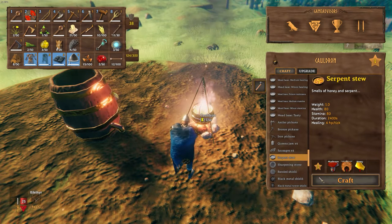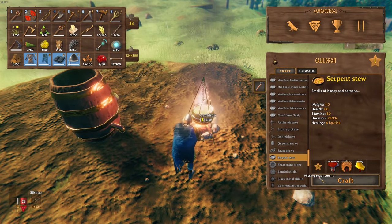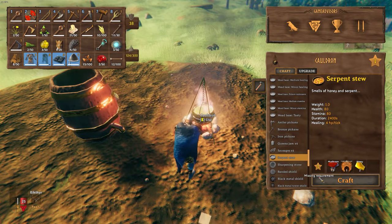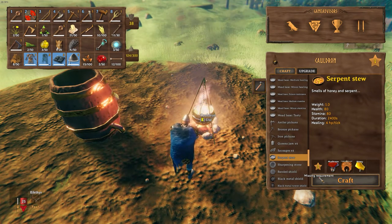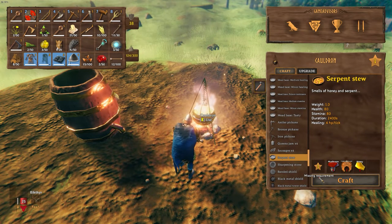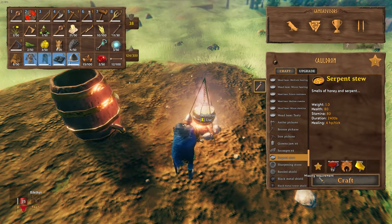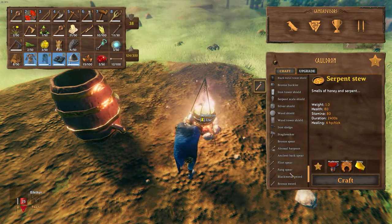Save up your honey and thistles and make yourself tons of frost resistance potions — if you're in a group you're going to need a lot of them. Serpent stew is not a mead base but I wanted to mention it because it is an absolutely amazing mid-to-late game food. It gives you 80 health and 80 stamina and 4 HP per tick for 2400 seconds — that's 40 minutes. If you get the chance to collect serpent meat, do not eat it raw. Cook it and make serpent stew in the cauldron. You will thank me later.